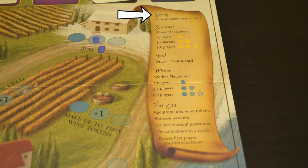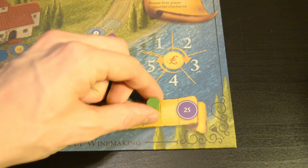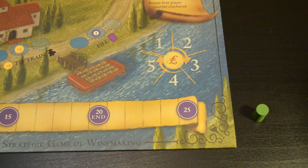Keep playing and racking up the points. Something to mention about the point track is that there are ways to lose points, but they're always voluntary. You may never go lower than negative 5. And even though the track stops at 25 points, you can get more than that. If anyone is at 20 points or higher at the end of the year, the game is over, and whoever has the most points wins.